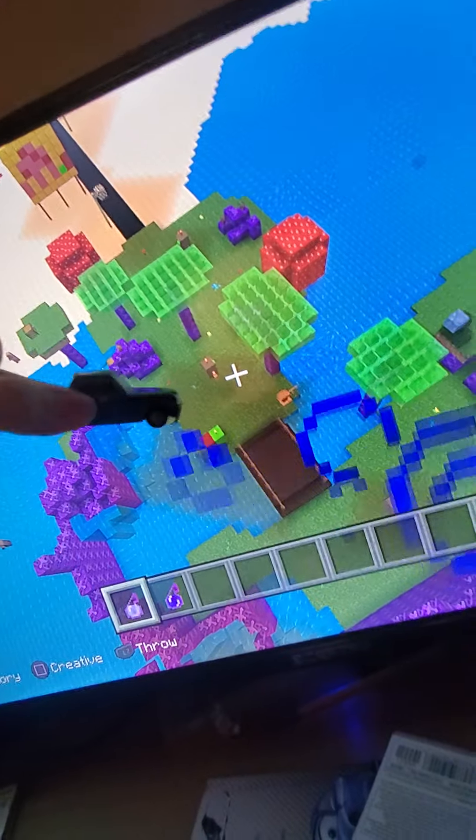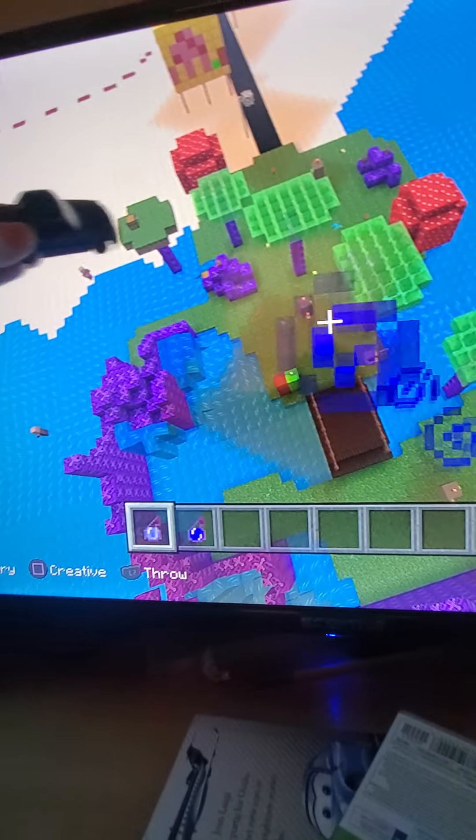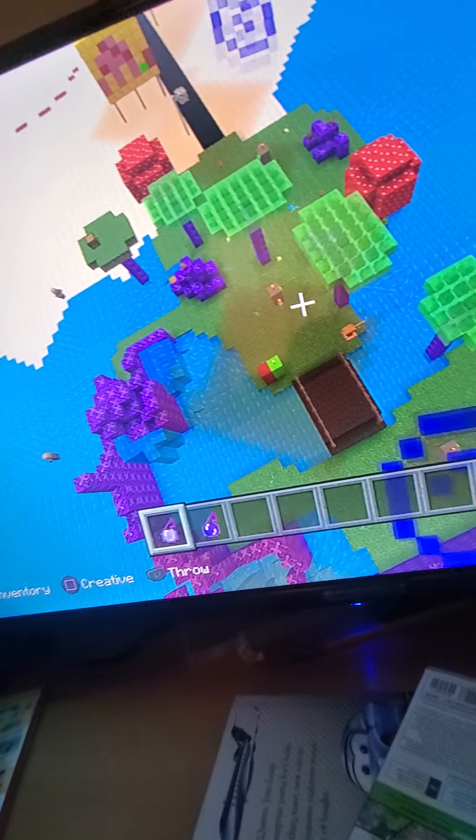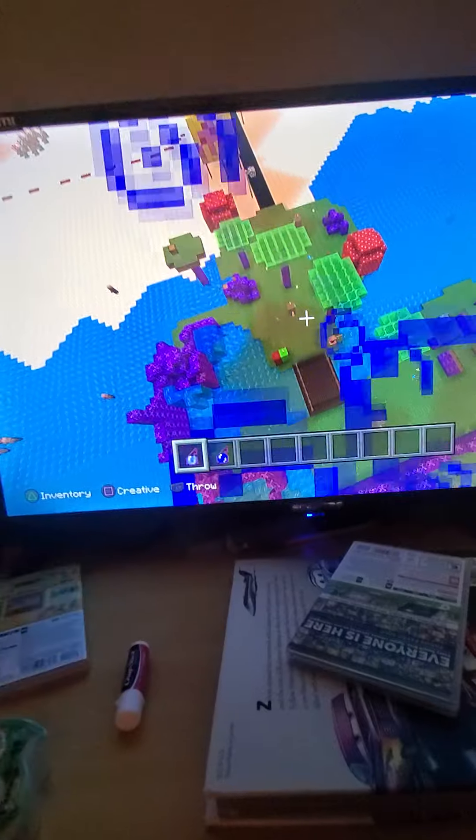Right here is Jellyfish Fields. Yeah, I built all the courses. I used those slime things, that way you can bounce to that chest over there. I pretend like the diamonds are golden spatulas.